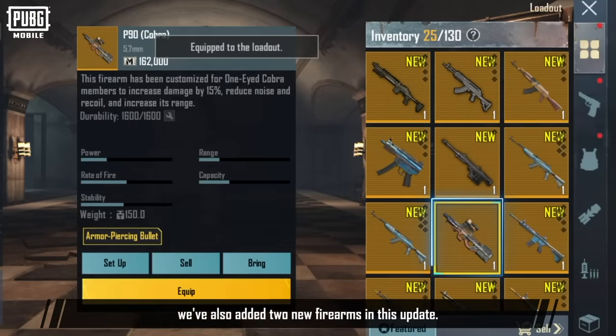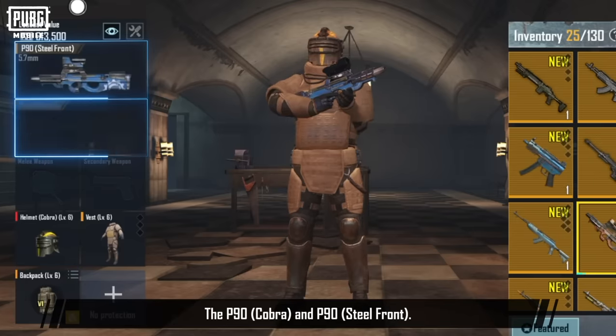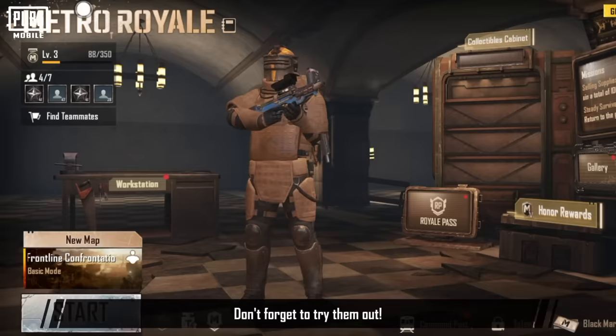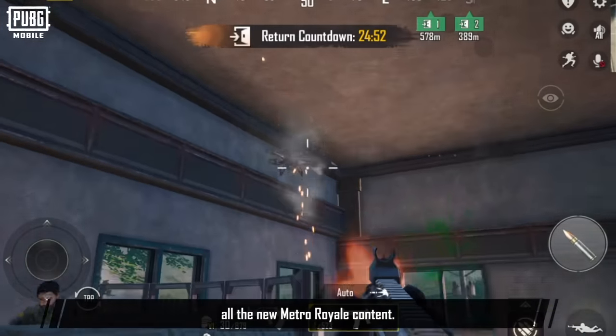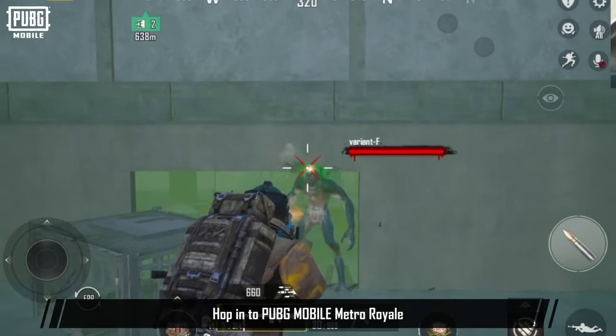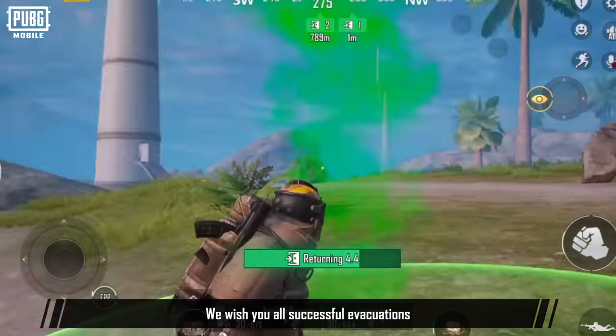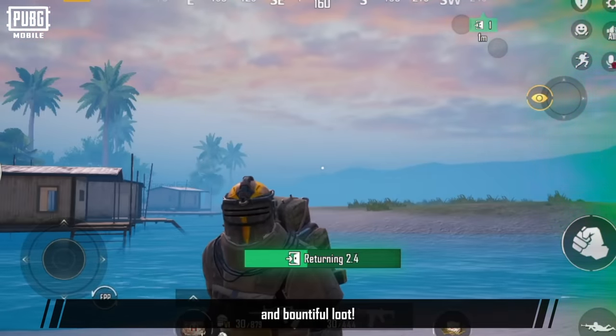We've also added two new firearms in this update: the P90 Cobra and P90 Steel Front. Don't forget to try them out. That sums up all the new Metro Royale content. Chapter 20 is about to begin — hop into PUBG Mobile Metro Royale and experience it for yourself. We wish you all successful evacuations and bountiful loot.